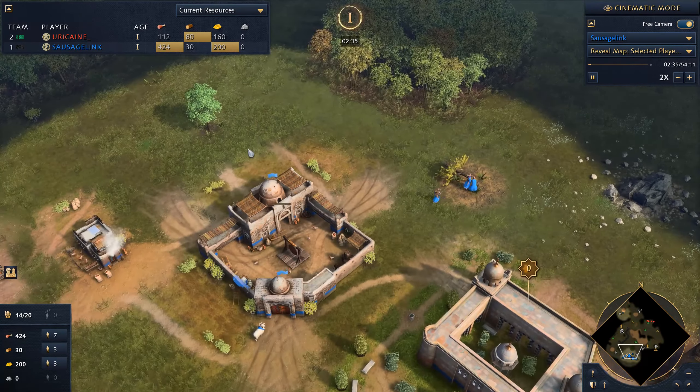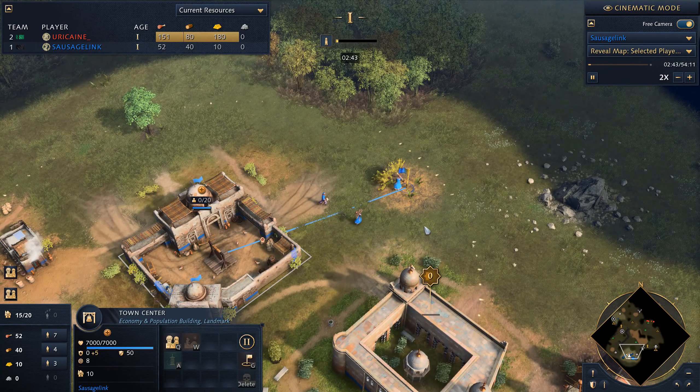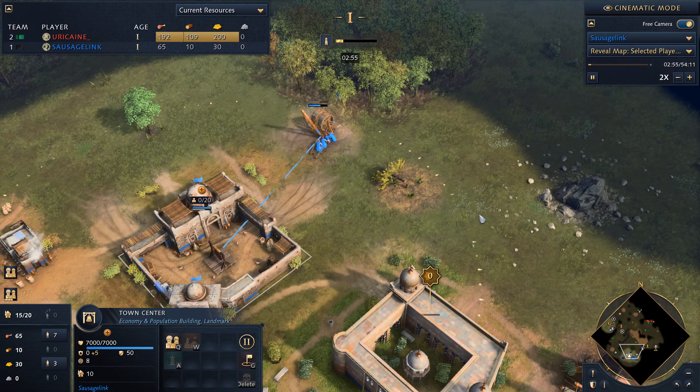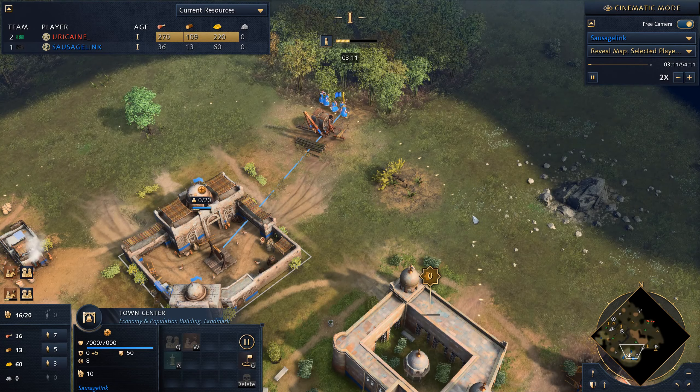I'm actually going to go with a second scout to start off. I really want to know what my opponent's up to, and I want scouts on the sacred sites to watch for when my opponent is going to build outposts or moving armies to and from the sacred sites.